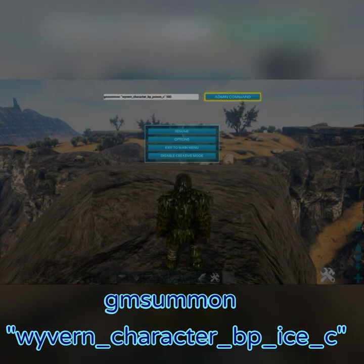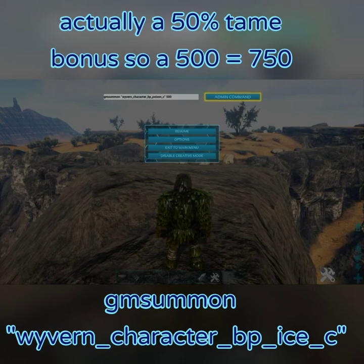There is a 25% tame bonus, so say for example mine is a level 500 — when I hit admin command it's going to spawn in as a level 750.